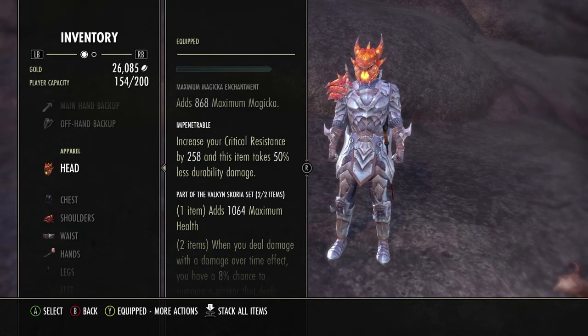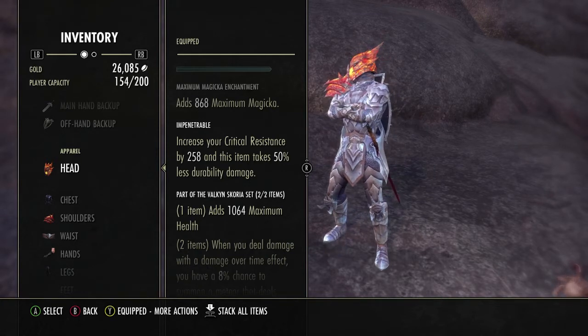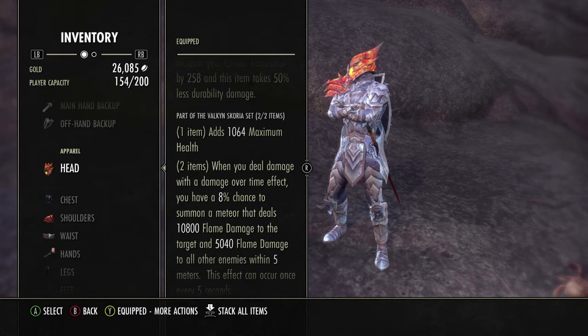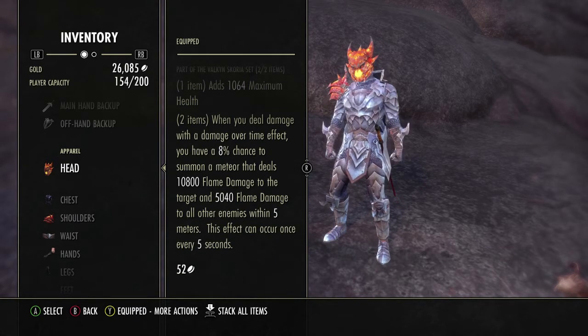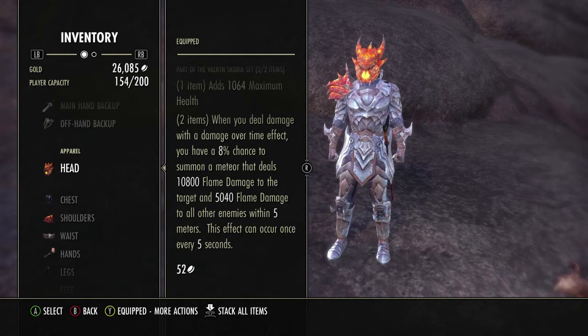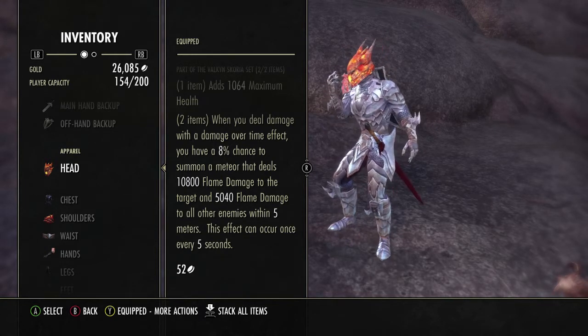Monster set: Scoria. This helps us with the low spell damage of this build. It procs very frequently with magic decay because you have so many dots on your enemies. It also gives you max health, very beneficial for no CP. For those who don't know how it works: it has a percent chance to summon a meteor that deals flame damage to the target and all enemies around the target; it can occur once every five seconds.